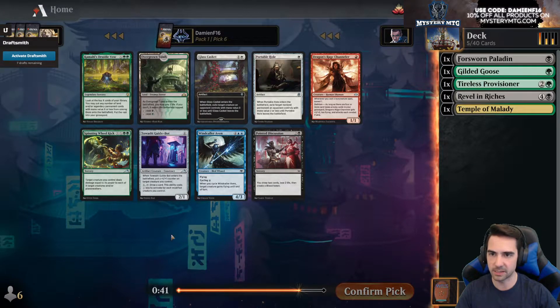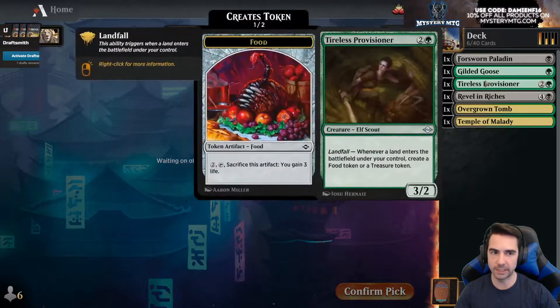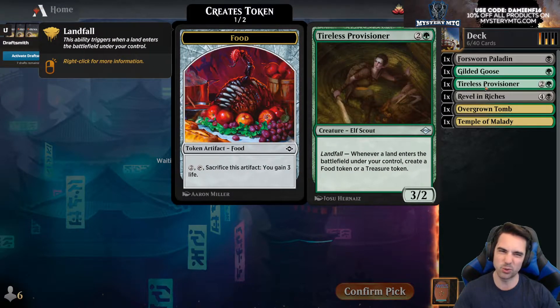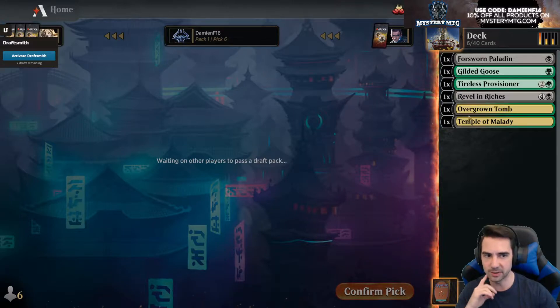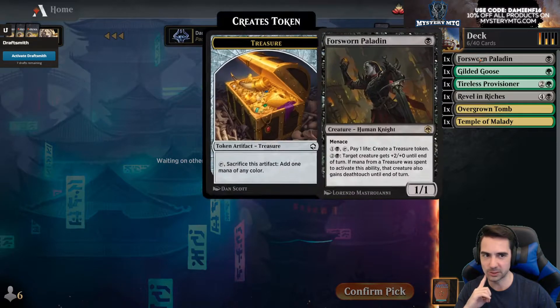Spinning Wheel Kick — not amazing. Could take Pointed Discussion, makes a blood, but I think I'm just gonna take Tomb on color. We could even be green-white, green-blue, green something else, and easily splash black for Revel. I want to make a lot of treasure — black has a bunch of ways to make treasure in this cube. If you saw our last draft, we went off with token making and Marionette Master. Let's see if we can find the road to victory here.